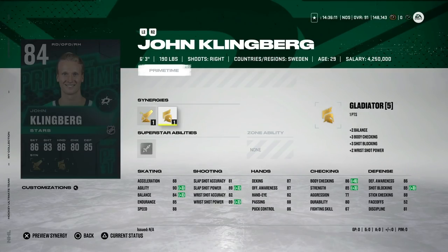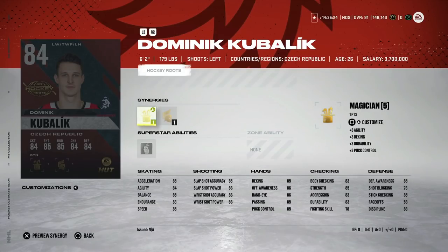We also got this 84 John Klingberg — six foot three, right-handed, with 88 speed and 88 acceleration, with Booming Shots. His body checking gets up to 86 and his defensive stats are on the lower end, but early on if you're looking for a non-base-card defenseman this would be a very good one. If you can't afford the master set Seth Jones, X-factor Seth Jones, Hamilton, or any of those guys, 88 speed on someone who's six foot three early in the game is a great value. Be on the lookout if you're in the market for a cheaper right-handed defenseman.